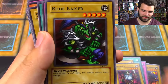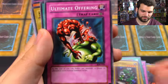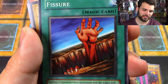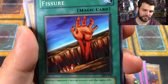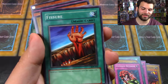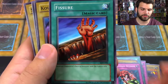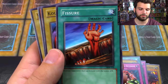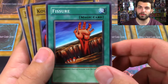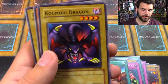Rude Kaiser — very cool. Ultimate Offering — nice. The Fissure — when I was a kid I would always just sit there and look at this card and be like, 'that must suck.' Destroy your opponent's face-up monster with the lowest attack. Actually a very powerful card — back when Yu-Gi-Oh was first starting out, you had your Raigekis and Dark Holes, but when those cards were banned or limited to one, Fissure was actually a pretty powerful card. If they only had Blue-Eyes on their side of the field — boom — that would destroy Blue-Eyes White Dragon. Kamori Dragon — 'a vicious fire-breathing dragon.'